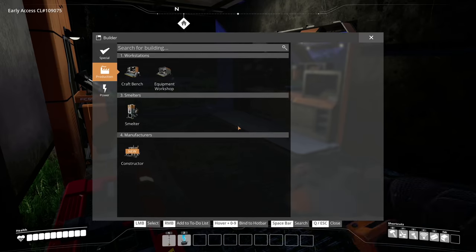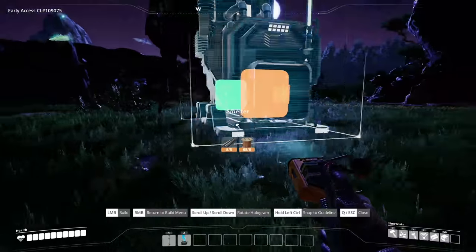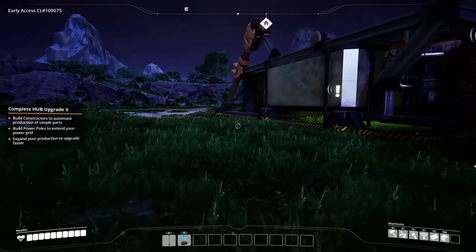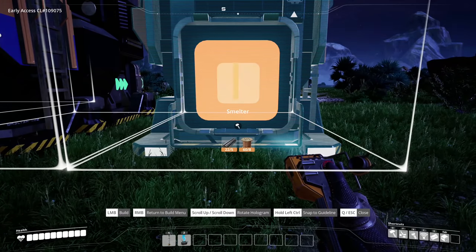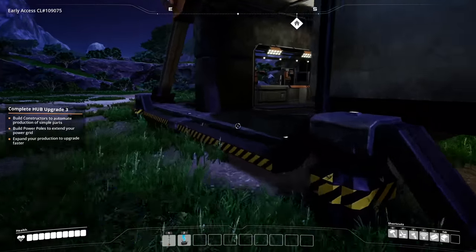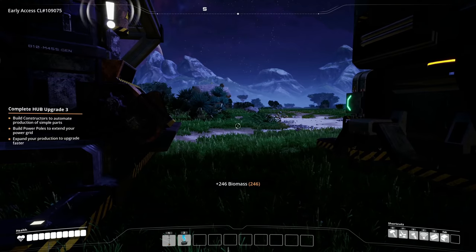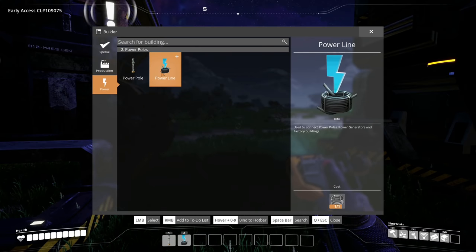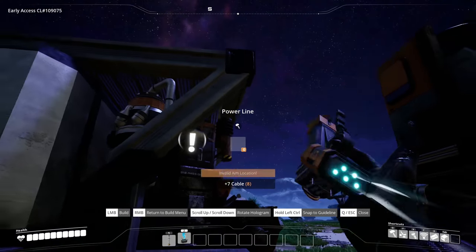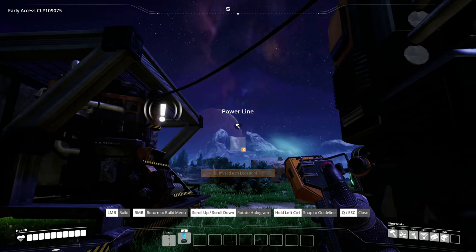We need to build a smelter and a constructor — these have to happen. Let's place one right there. I need more rods. One more smelter — there we go, fantastic! We need to power these guys with biofuel. Let me make some biomass from leaves. We need a power pole — only have one cable, that's not acceptable. Now I have more cables, so let's get this guy connected.